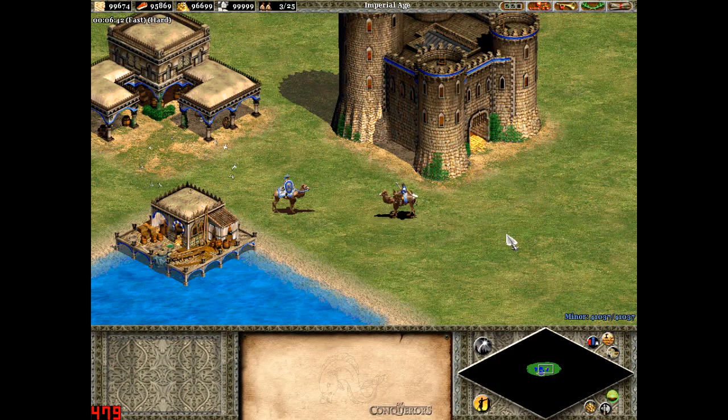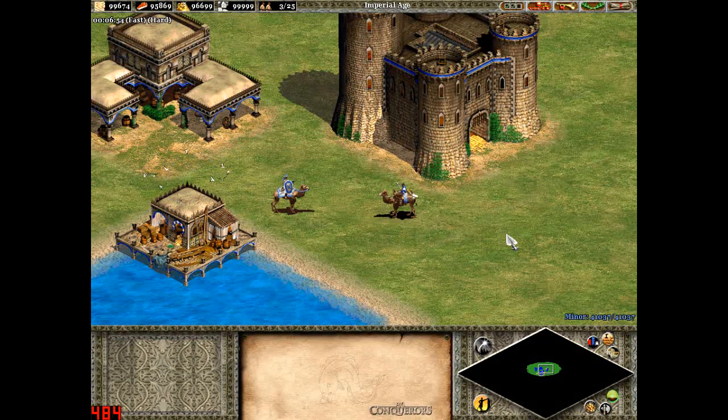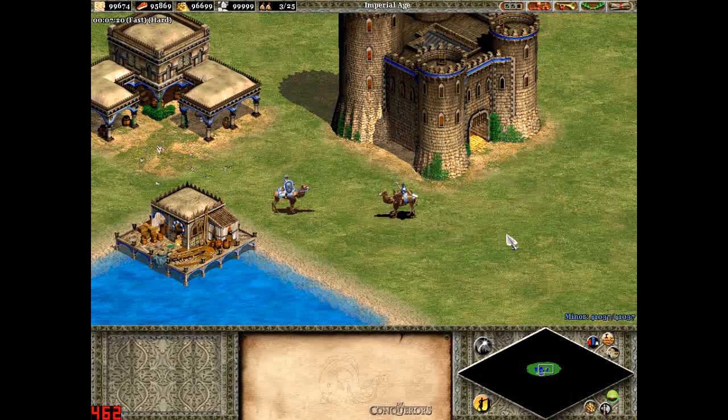The Saracens came from around where the Middle East is and the northern parts of Africa. That area is well known for its trade routes in many things, such as fabrics and gold and other goods.